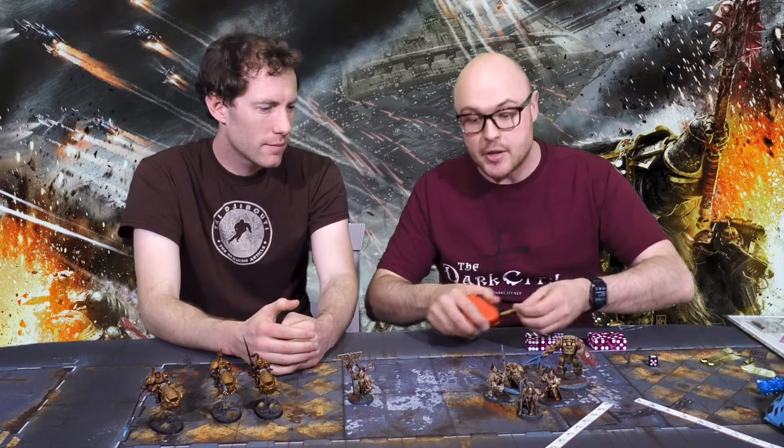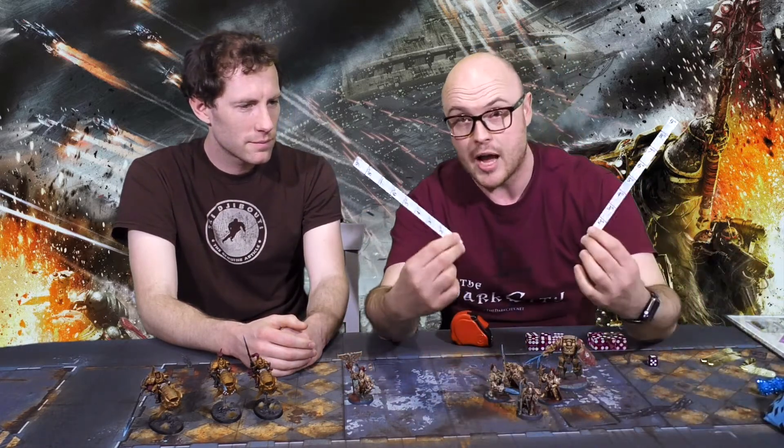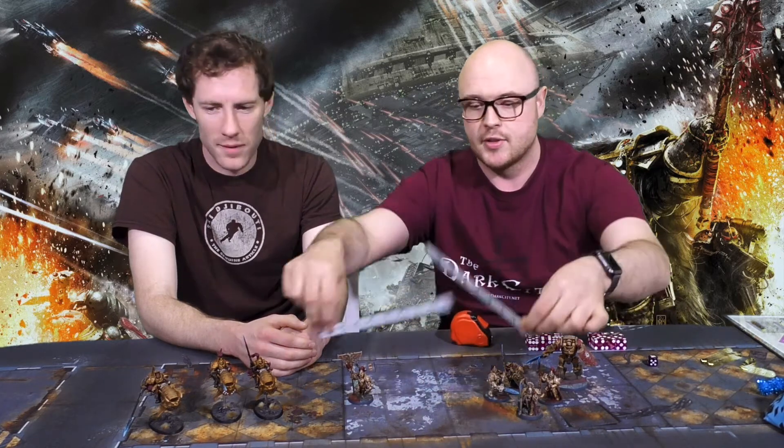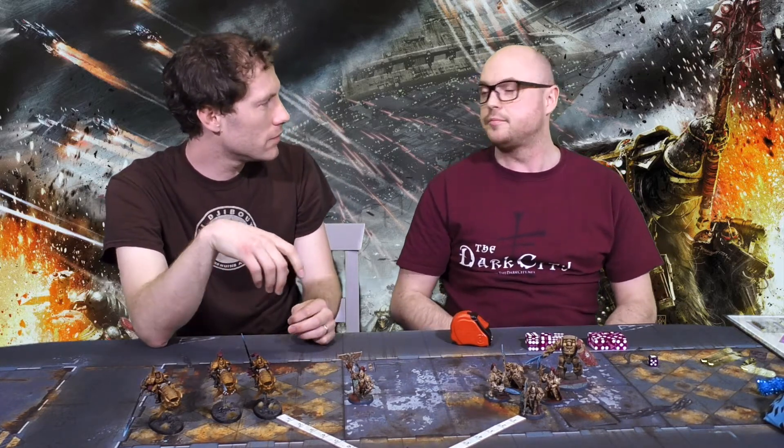Another good thing I've found: I have lots of deep striking units, and it can be really cumbersome to spend time measuring out the nine-inch exclusion zone every time. You can get sticks from H-Sigma, or make your own nine-inch sticks, and place them tip to tip from other units so you can see exactly where you can deploy from. You can also get little templates with two-inch and nine-inch markers on them — really handy to speed up your game.